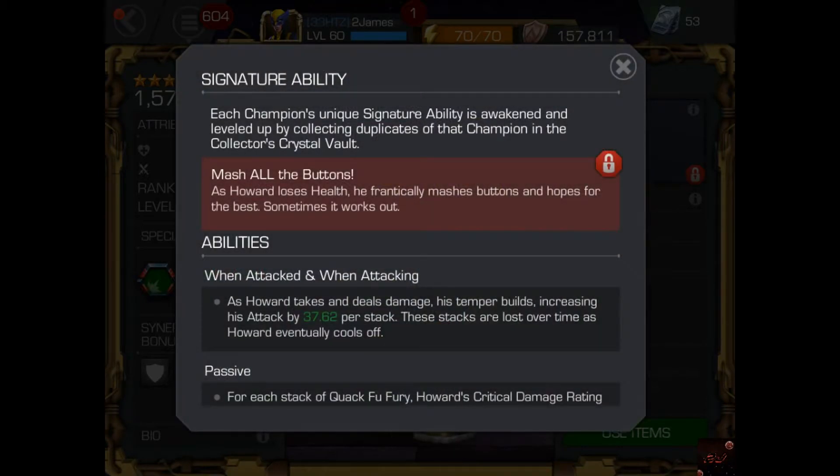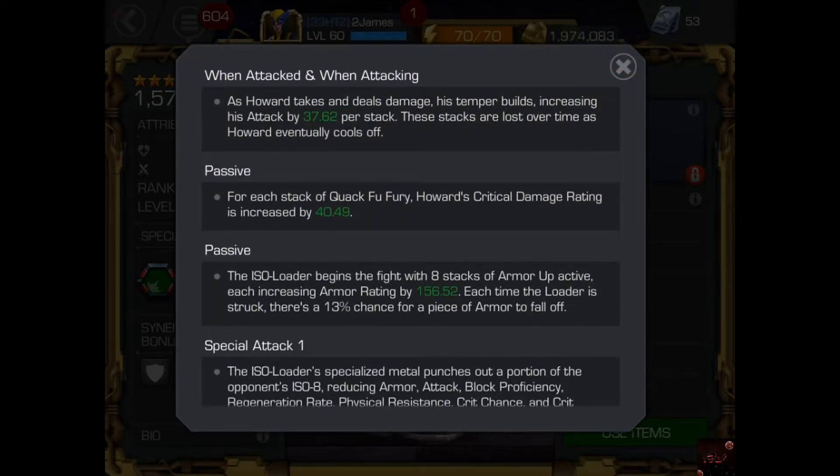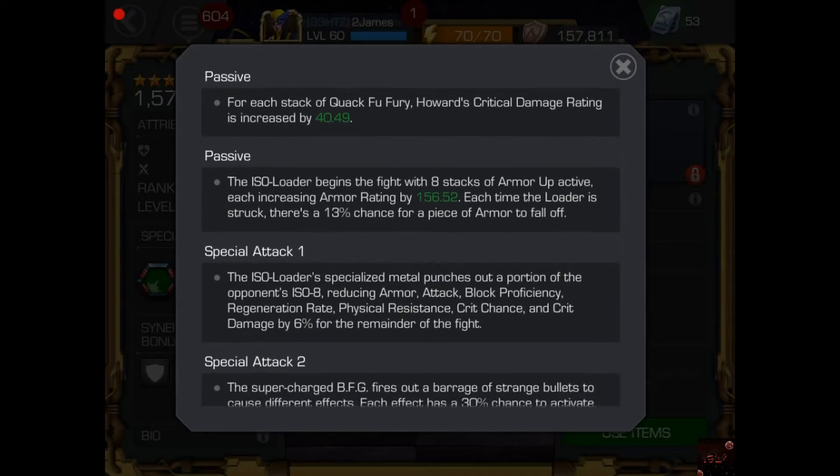The reason he's champion of the week: his passive critical damage rating increases by 40.49 on his crit fury. He also gets an armor rating of 156.52 when the active armor up is activated with eight stacks. His SP1 reduces armor, attack, block proficiency, regeneration rate, physical resistance, crit chance, and critical damage by six percent for the remaining of the fight.